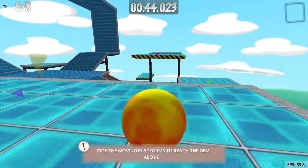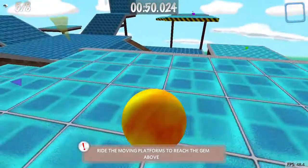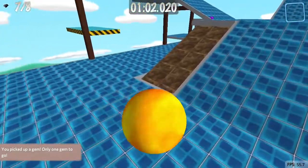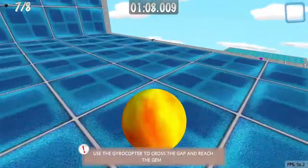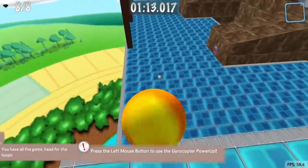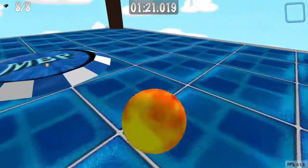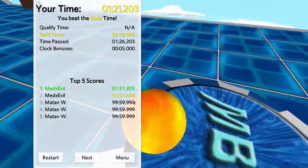I can just wait for it to come over here. Get the gem and the time travel, drop down to get the other gem, get the last gem and it'll all be complete. And another difference — this slope is upwards as opposed to being downwards. Slightly better than my other time, not by much.